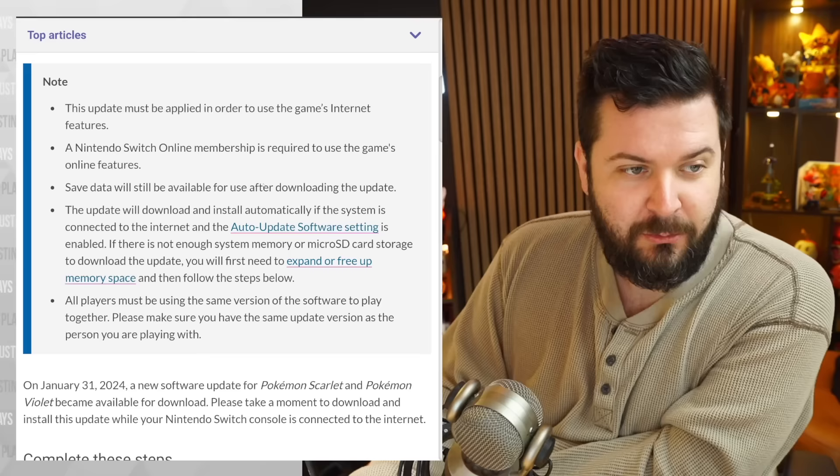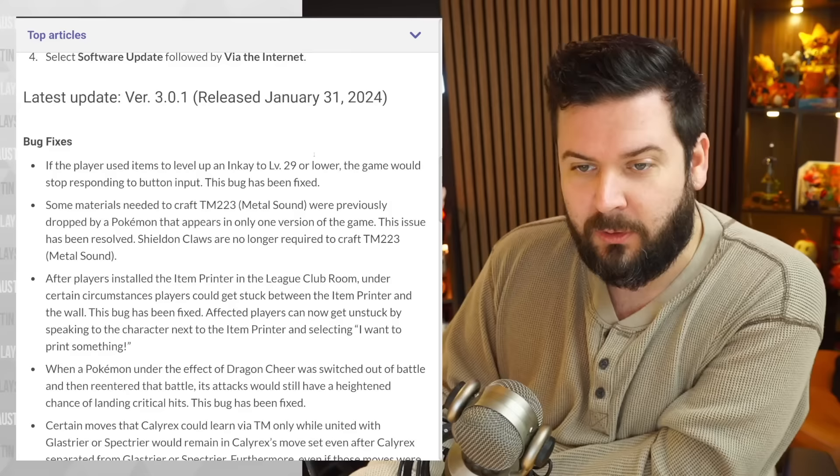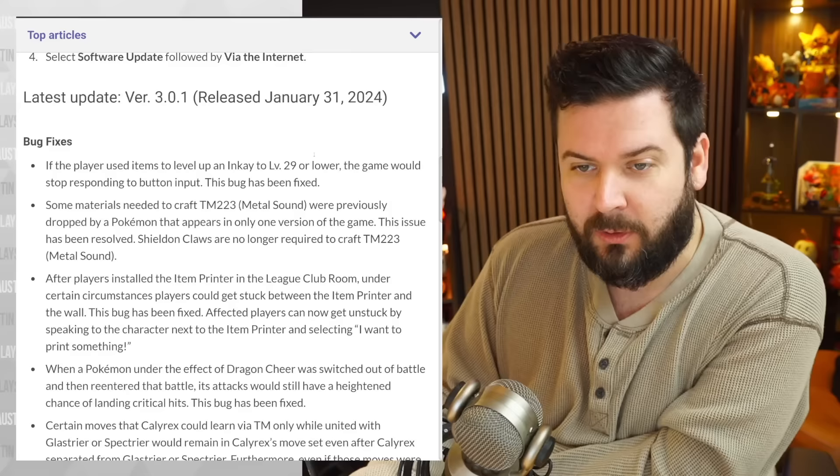The undisputed champion for patching a game too late and too little — Pokemon Scarlet and Violet. On January 31st, 2024, a new software update can now be downloaded while connected to the internet.